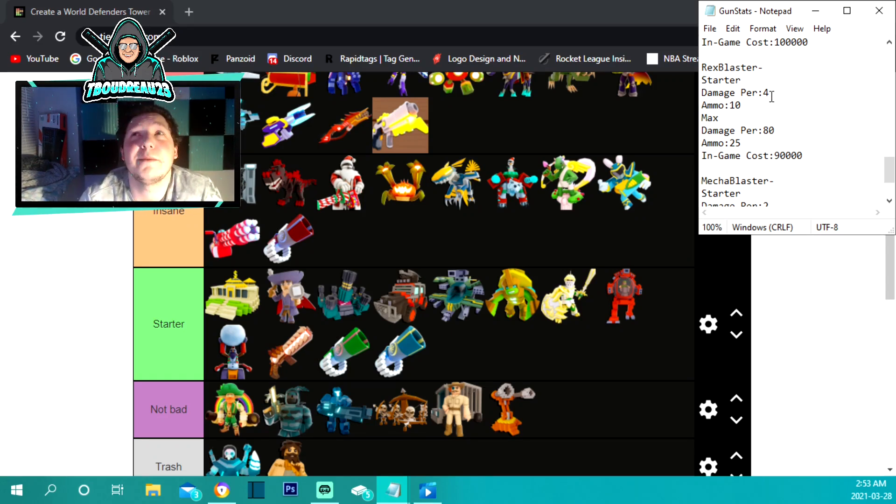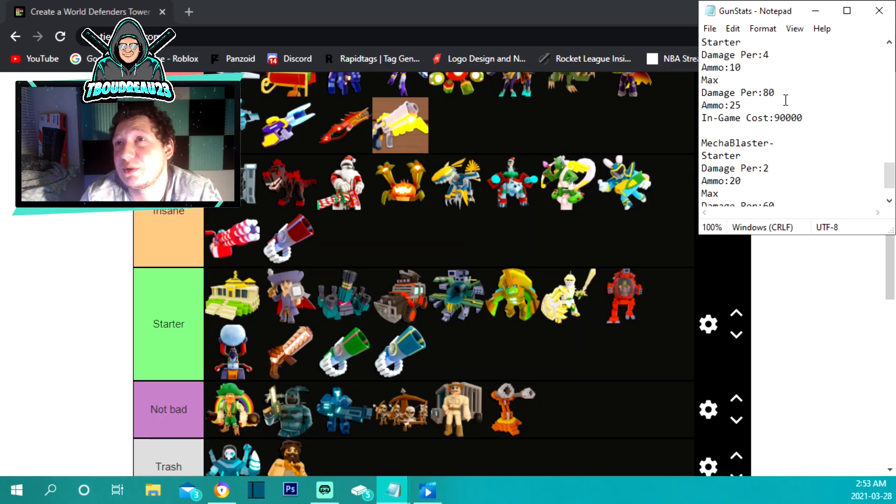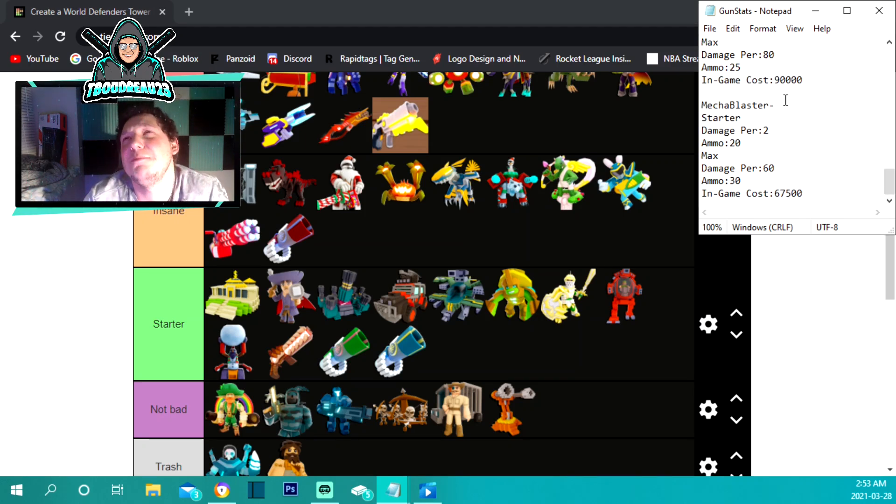The rex blaster is another robux gun. It has 4 damage per hit at the beginning — the highest starting damage of any gun — with a 10 ammo capacity. At 90,000 to max, it becomes full auto with a 25 ammo capacity and 80 damage per hit. It shoots really fast being full auto, and the higher starting damage is why it's up in the higher tier.